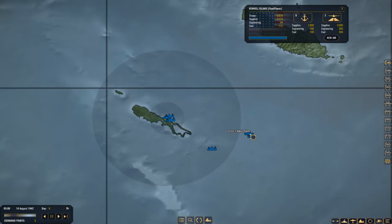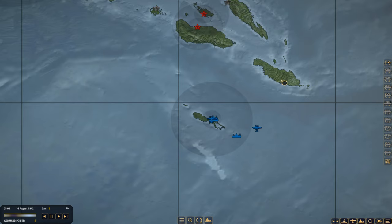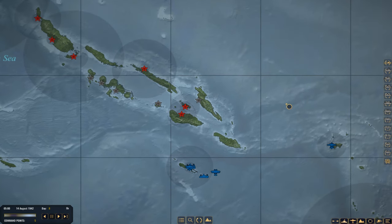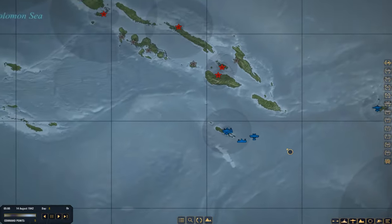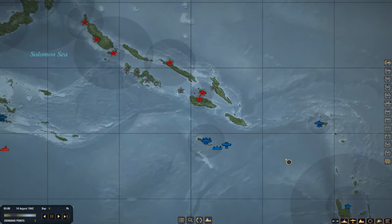Task Force 1 will be operating — just like Chester Nimitz wanted his fleet commanders to do right before Midway — under the principle of calculated risk. Basically, I will not allow a superior enemy force to engage my task force without me having good odds of inflicting greater damage upon them. So it's basically waiting for the right opportunities. That's what we're going to be doing.